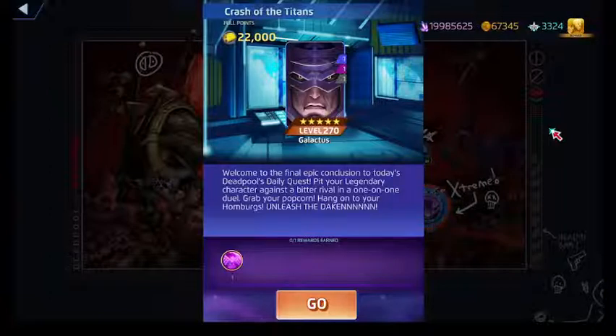Galactus isn't going to be a tile mover per se, but he has moves that affect the board. The one thing we need to worry about is his Cosmic Wrath ability — his black ability — where if he gets 28 AP in black, he'll instantly win the fight. For lesser-equipped Ghost Riders, that's something you do need to be mindful of.